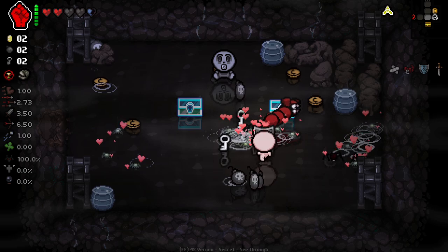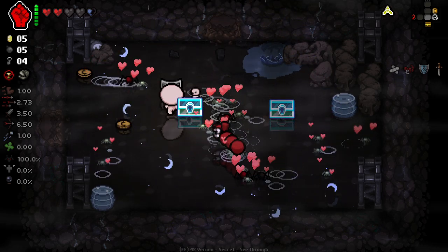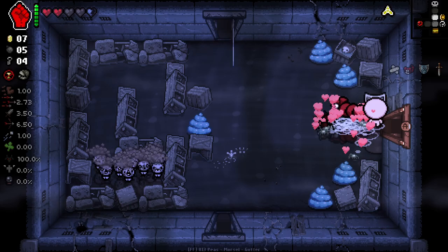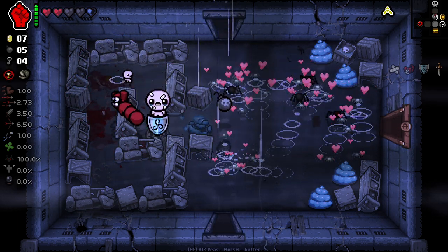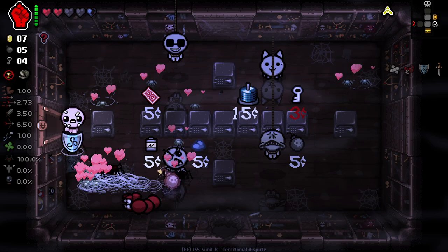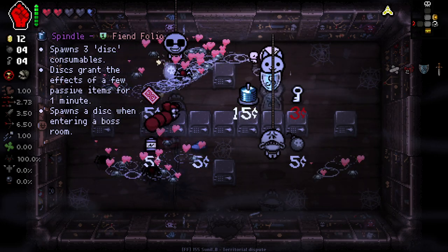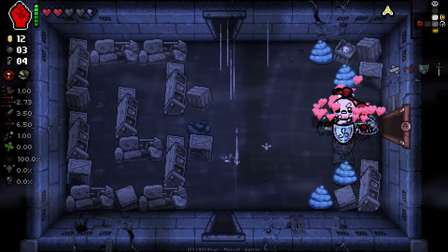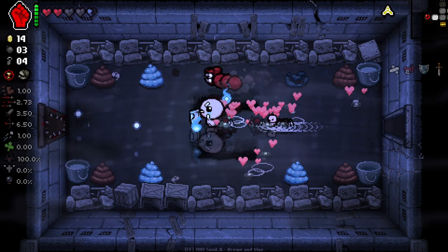We'll open up both of these. Consumable-wise, things are going really well right now. Shops are going to be pretty valuable for us here as well, because they're kind of our only place. Spindle is actually really good - we will try to afford spindle if we can. I'm going to wait for a proper room to use this revolution item we got here. We've got quite a lot of bombs, so we could take our time. I am gonna bomb both of these guys in the hopes of getting a few pennies or items. I do definitely want spindle - it basically makes it so that we can get a bunch of discs every room, and we almost have enough already.